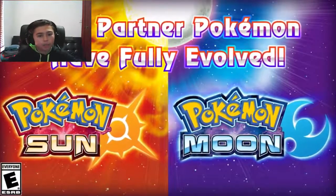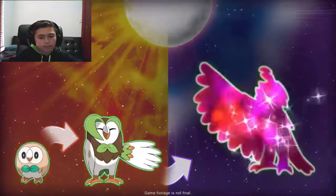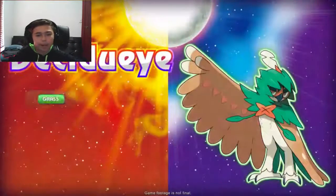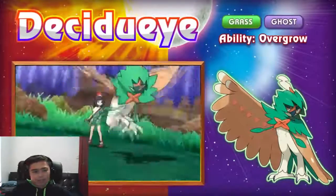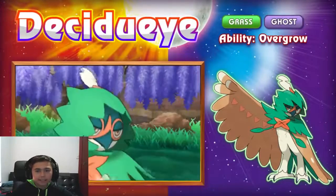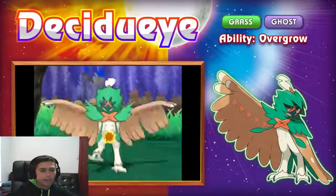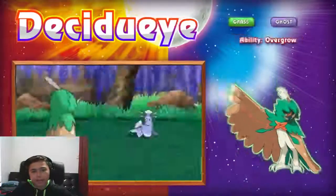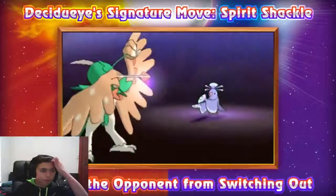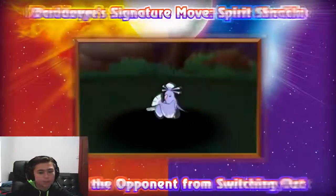Your partner Pokemon are fully evolved. Here we have Decidueye, the Grass/Ghost type. I like that it changed to Grass/Ghost - I think one of the only reasons is because Litten is Fire/Dark, so it's both effective. Decidueye's signature move Spirit Shackle prevents the opponent from switching out.